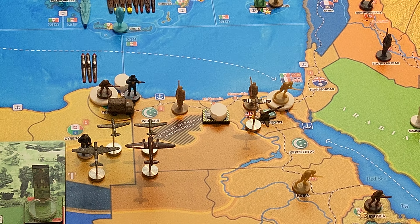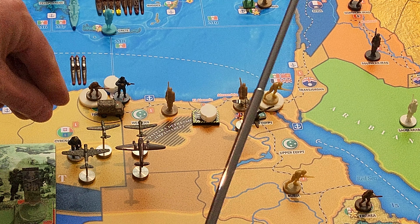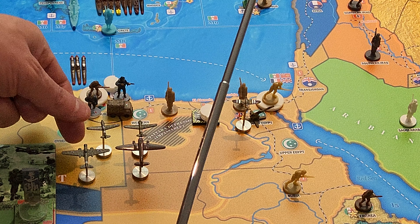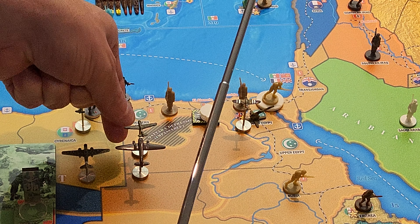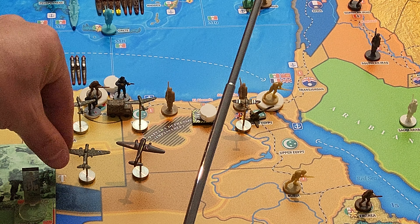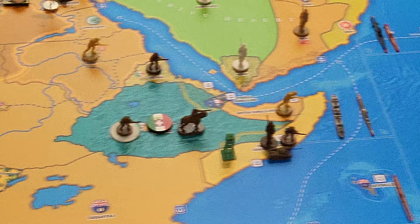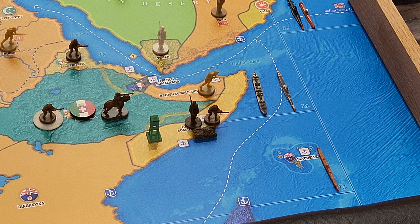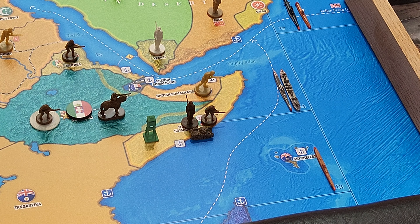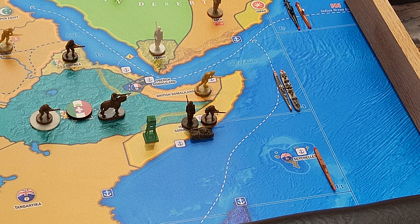In Tobruk, I have three infantry, one motorized, one airborne infantry, two fighters, one tactical bomber, and one air transport. In Eritrea, I have one infantry. In I-4, I have a naval transport and a submarine. In Abyssinia, I have two infantry and one cavalry. In Italian Somaliland, I have one militia, one infantry, and one light armor.